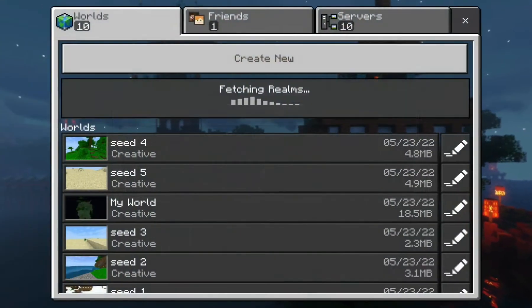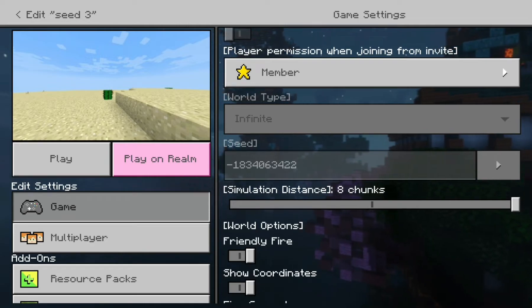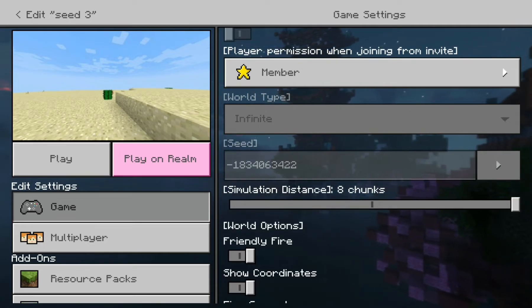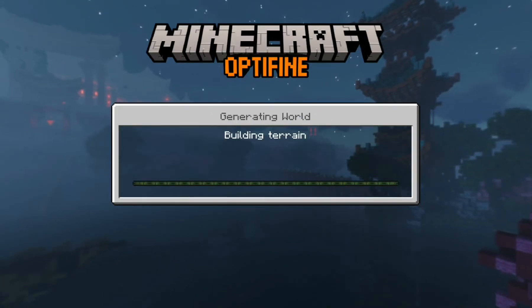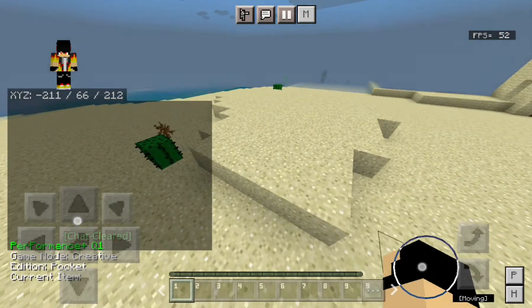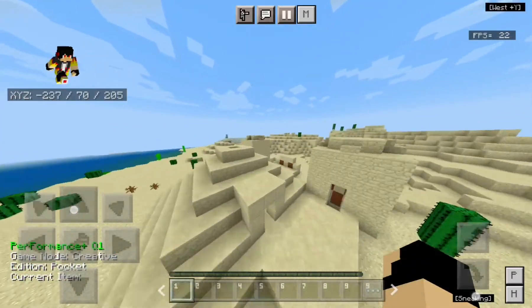Now let's move on to seed number three. This seed is a short one: minus 1834206 3422. I turned multiplayer off again, so this video is very special for you. Make sure to subscribe and leave a like on this video if you enjoyed it, and watch our channel for more tips and tricks before your friends get them.